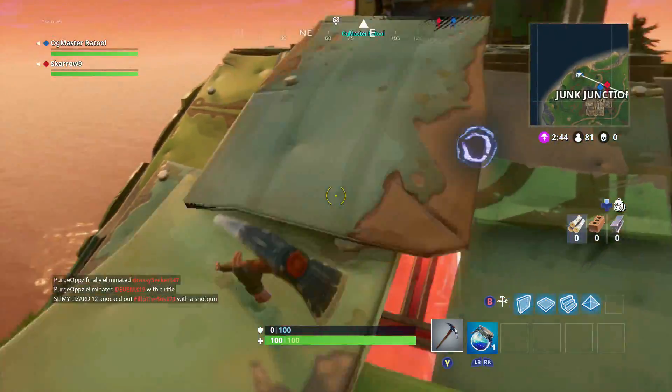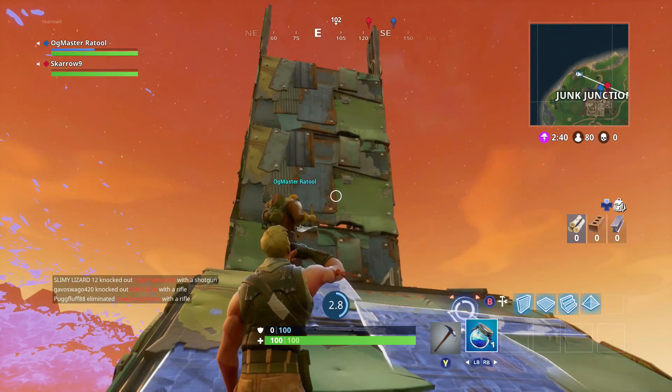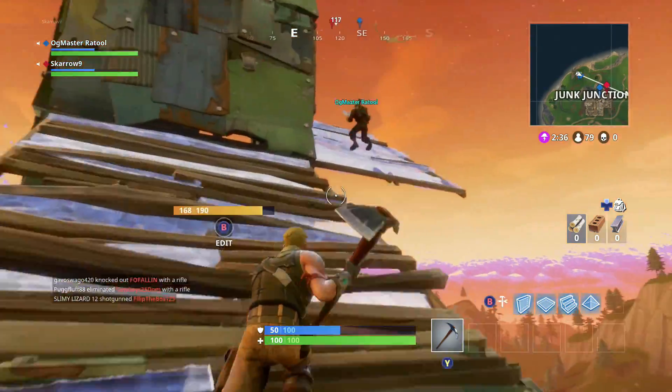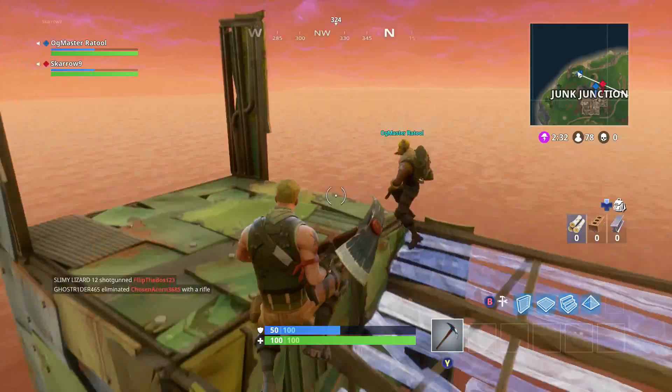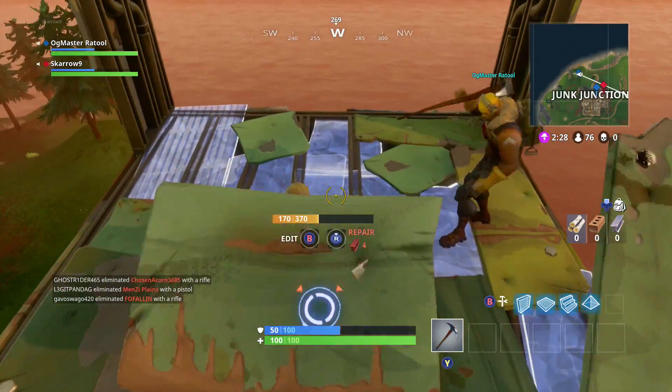Land on the llama's head, mine down into it, and there will be a chest location right in the head cavity. Then mine down into the main body cavity of the llama, or find your way around the back, because in the entrance on its back you'll find the location for the second chest.